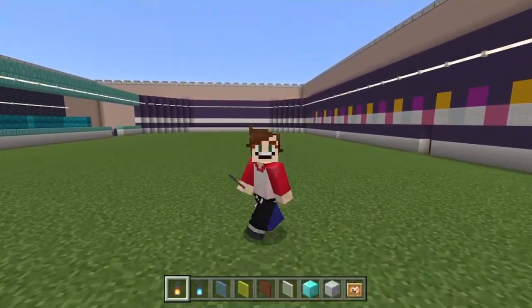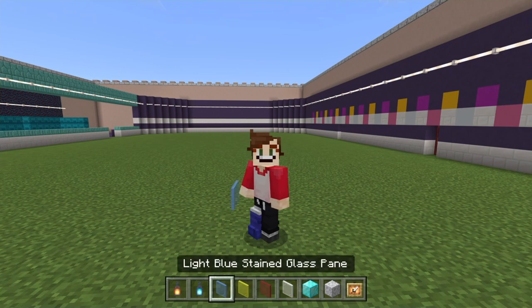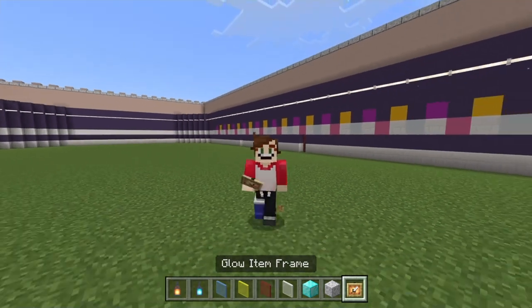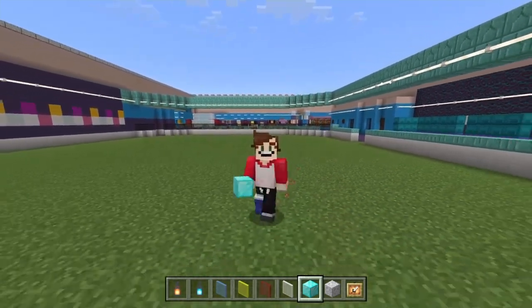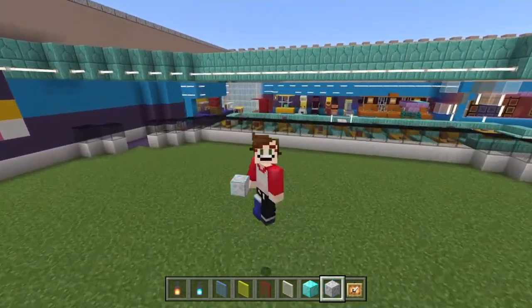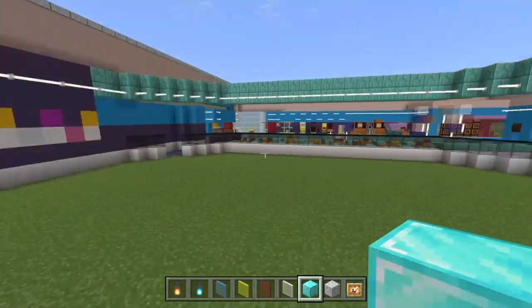The next thing we're going to do is take some lanterns — both normal lanterns and soul lanterns — some light blue, yellow, red and white stained glass panes, a block of diamond, polished diorite and some glow item frames. The block of diamond is going to be the actual floor of our rink. If you want to use a different material that looks more like a rink, feel free — I use diamond because it shines brightly and with all the end rods it looks pretty cool.